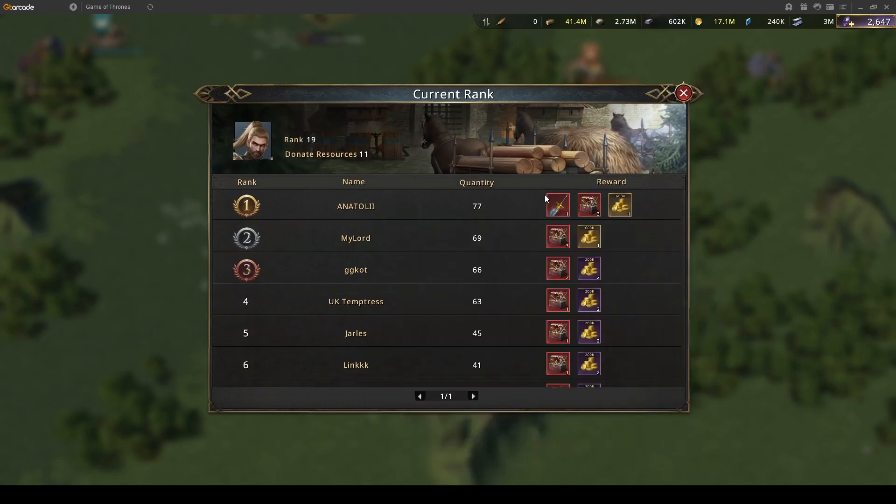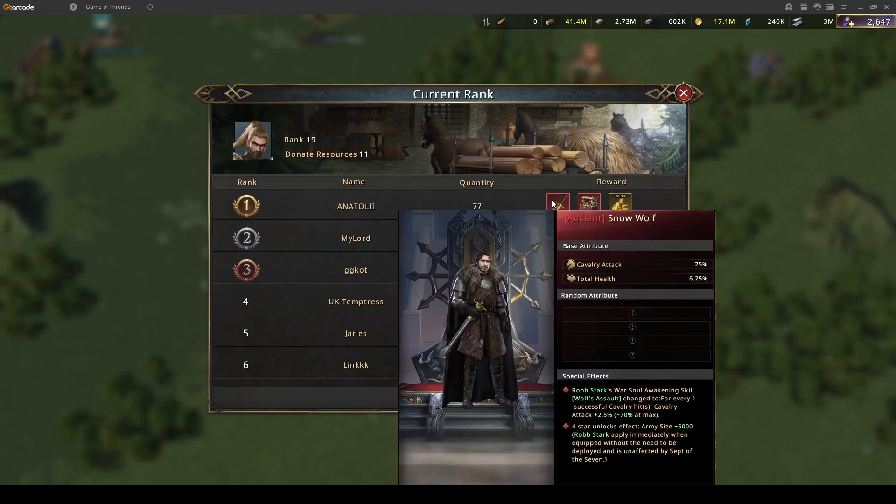The weapon itself is the same structure as other special weapons. It has base attributes, 4 random attributes for a red weapon, and special effects that give 5,000 army size at 4 stars, plus the Robb Stark War Soul Awakening boost — like every ancient weapon gives a boost to its commander.